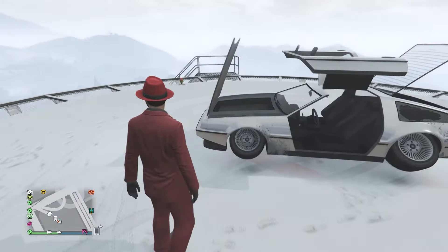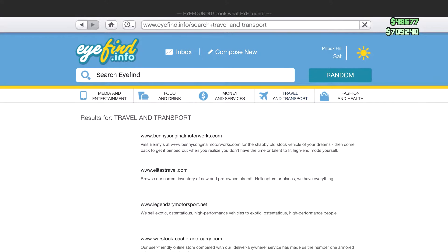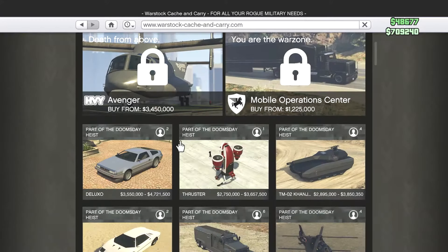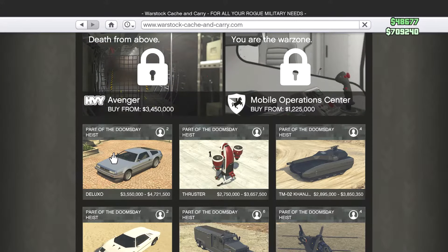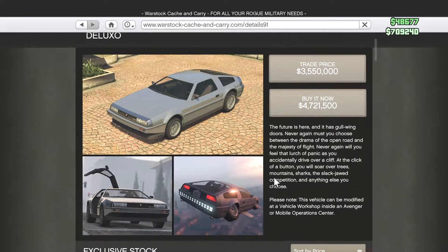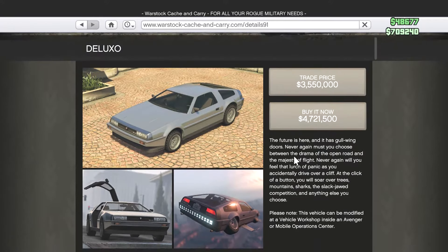It's a new vehicle and it's quite expensive. To find it, go down to Warstock Cache and Carry — it's the first one right there. The Deluxo runs from 3.55 million up to 4.7215 million. This vehicle can be modified at a vehicle workshop, so keep that in mind.